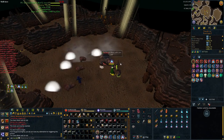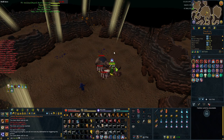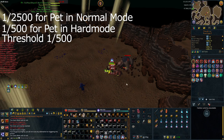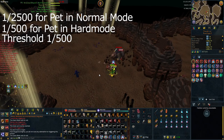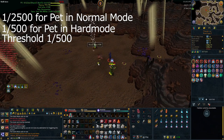First off, a few little things about mole and the drop rates of the pet. In normal mode the drop rate of the pet is one in two and a half thousand with a 500 threshold, and in hard mode it's one in 500 with a 500 threshold again. They do stack between the two, so if you have 250 normal mode and 250 hard mode that is one threshold.